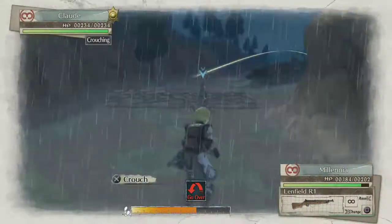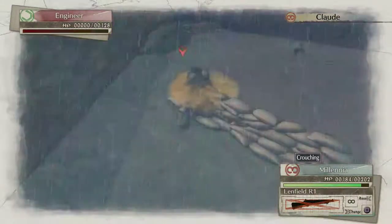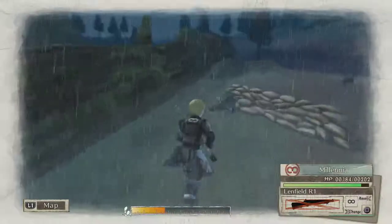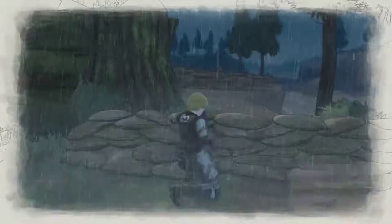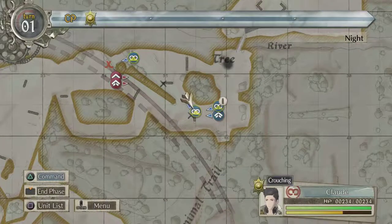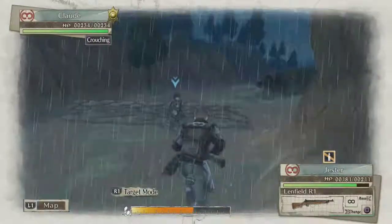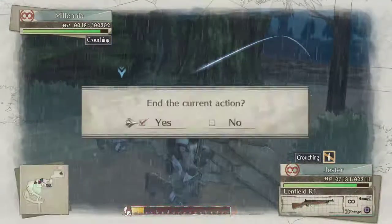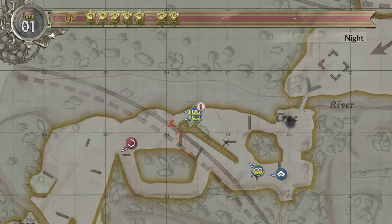Let's get Millennia up one. Claude assists — take out the engineer. Perfect. They definitely should have applied a little more pressure. I would have thrown four dudes at the night team. We'll get her up here. Jester doesn't have any frags left, so I'll bring him up online — he can clear the tree anyway. Actually, I'll have Claude come up and clear the tree since he's furthest back. Then Millennia and Jester can keep moving forward. That works. That'll do for that turn.